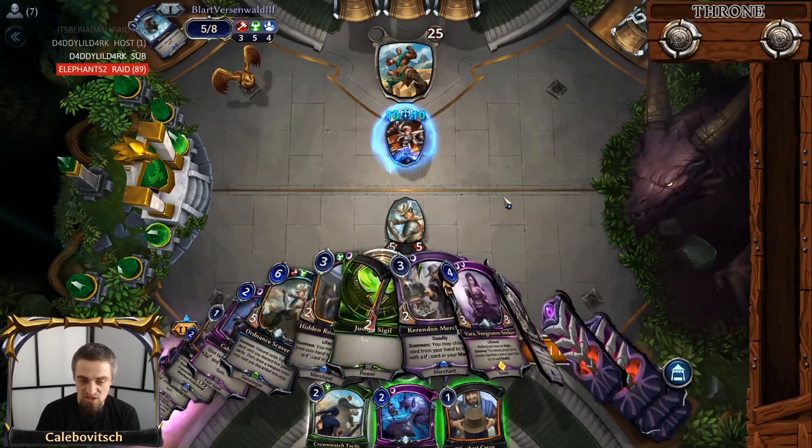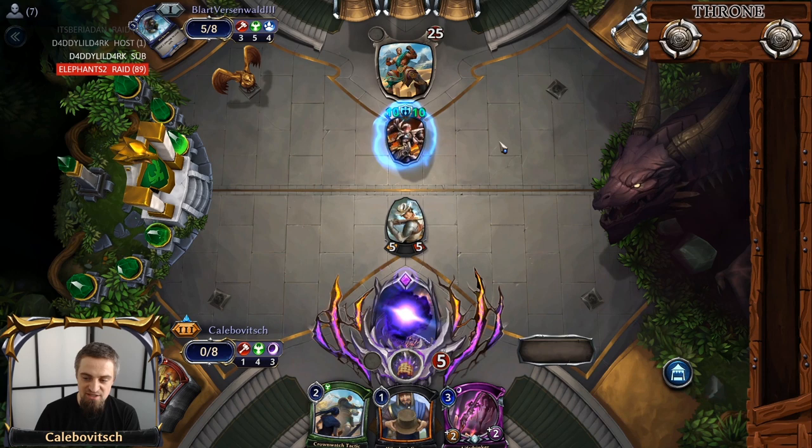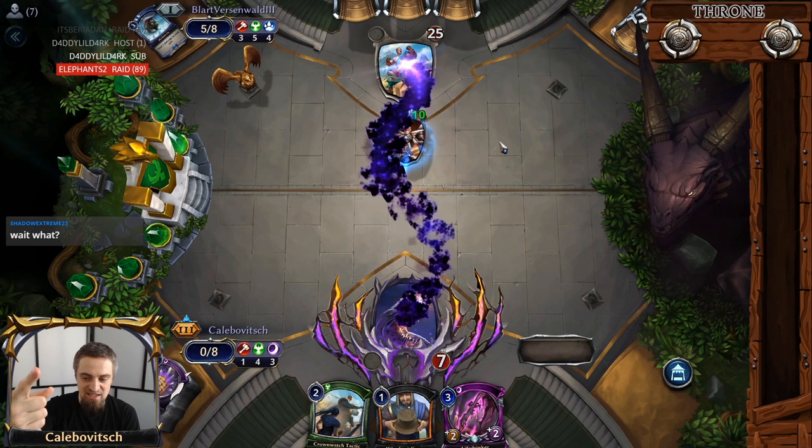As you can see — no stops. We are milling our whole deck, getting that Life Drinker, but that doesn't matter. We are devouring the unit, gaining two health, proccing Means to an End, dealing 25 damage to the unsuspecting opponent. And voila, first victory!